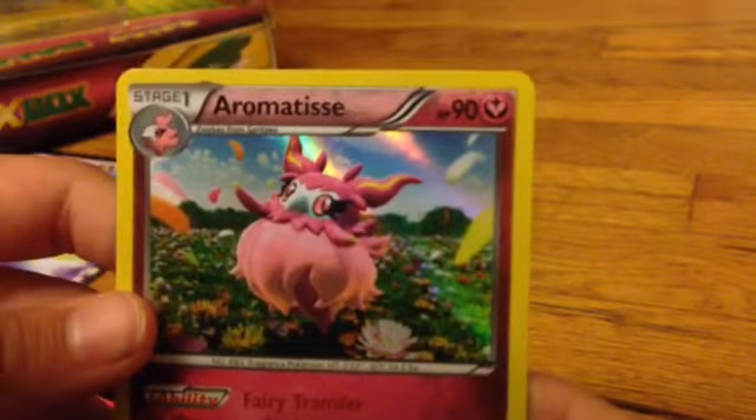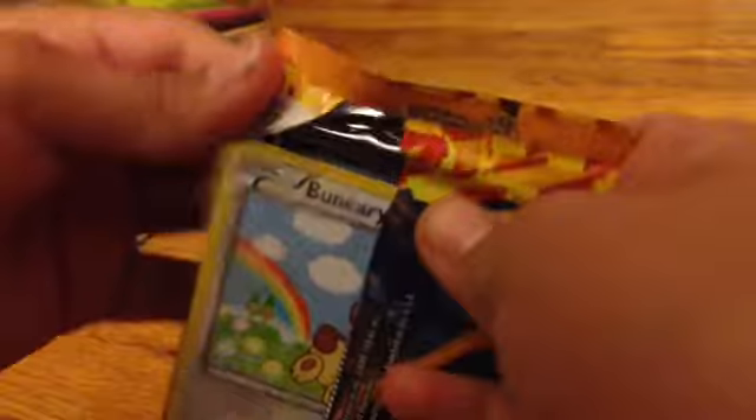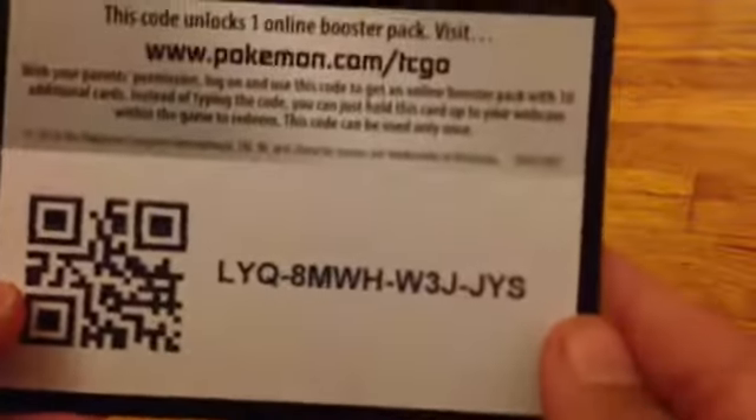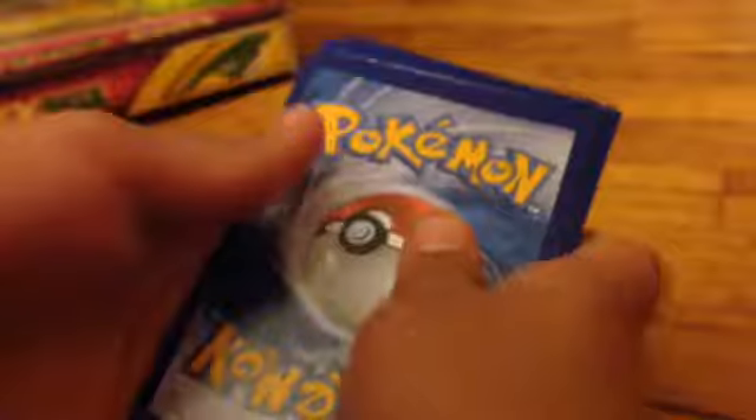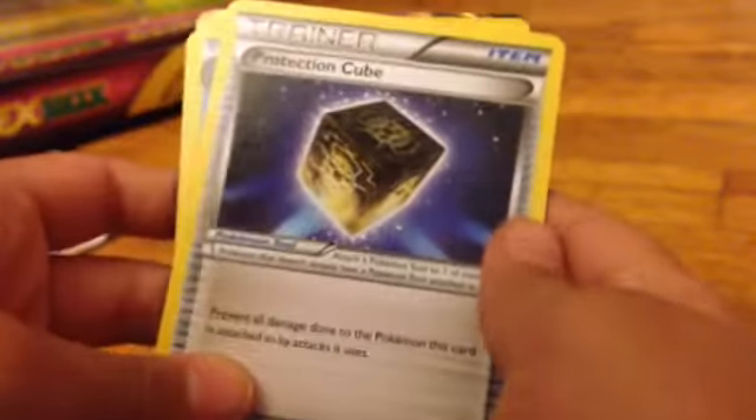We have Skitty — super cute! We also have a Fairy-type energy, a Chesnaught, and for our rare we have a Holo Arrowhead. Now for our second pack, I'm hoping for an EX card — probably never going to get one. This is code 3.